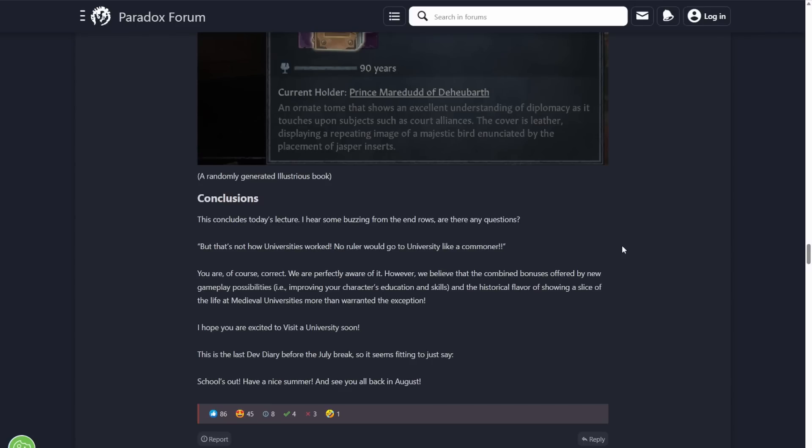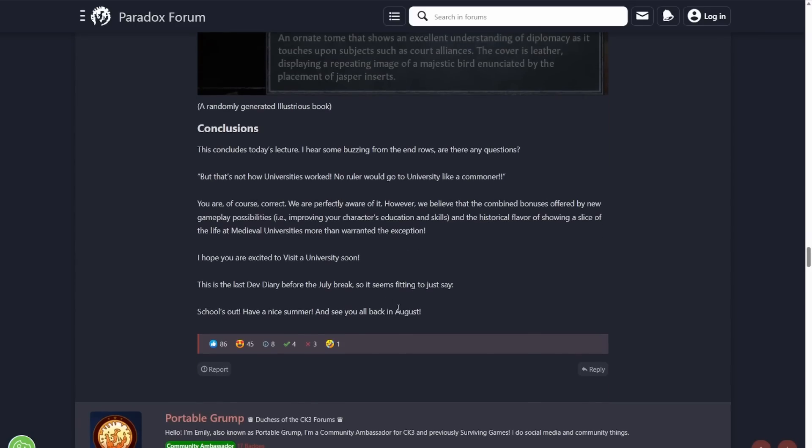I think I would agree with that — there's a lot of things in Crusader Kings that didn't happen in real life, and I like the ones like this where it's: yeah, this isn't exactly how it worked, but we wanted to put it in the game because it brings some cool gameplay for your characters that we couldn't otherwise give you. So they're going to put universities in.